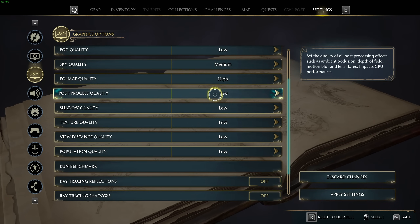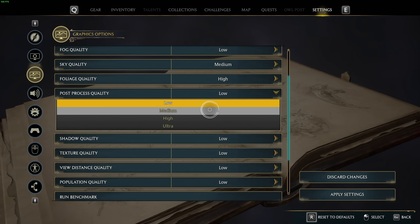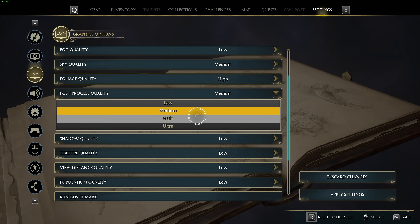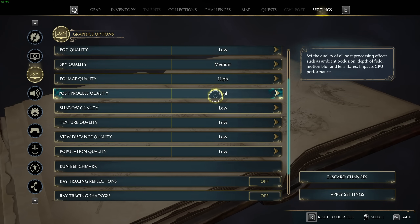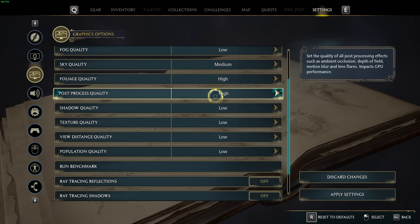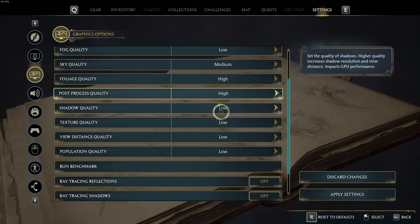Post-processing quality has to do with the quality of ambient occlusion, depth of field, motion blur, and lens flares. If you have most of those disabled, this will probably have very little impact and you can crank it up. Otherwise if you do have all of those enabled, leaving this lower is probably the better option. If you need FPS, otherwise leave this on medium or high. For me, I have motion blur turned off and depth of field on, so that will have an effect on quality. And if you find yourself losing FPS randomly, this is definitely something that can help improve that, especially if it's happening when you're looking around.